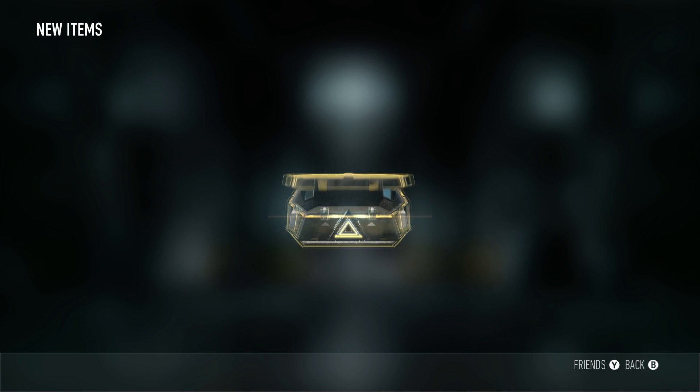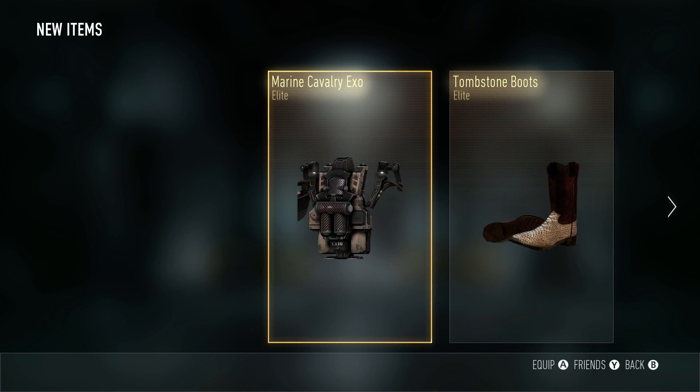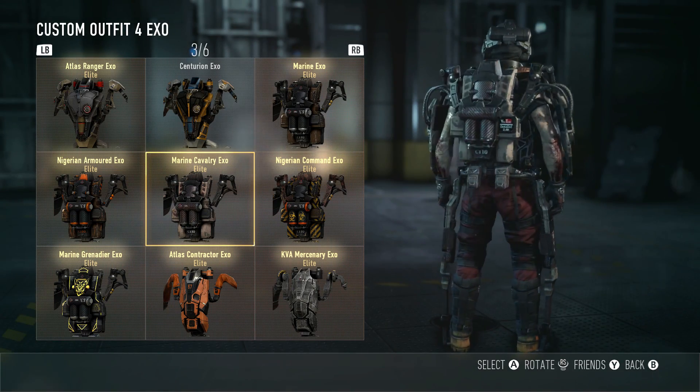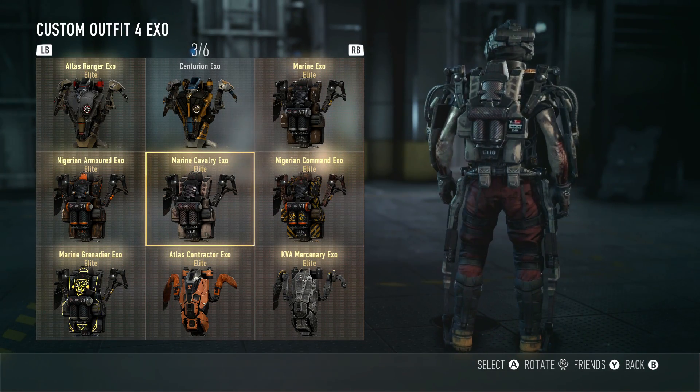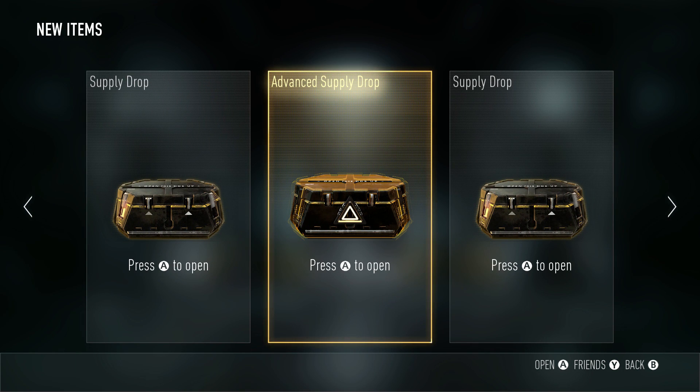We have two more left. Oh my god — the Marine Calvary Exo, which is pretty cool. I like the color of that. I've actually been wanting some more marine-type looking exos. Let's go — we got the last one, so let's pray to the gods.